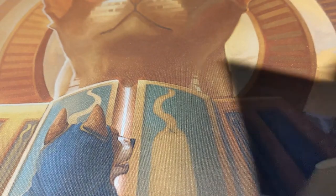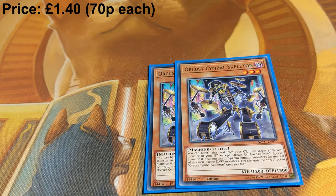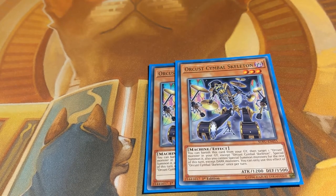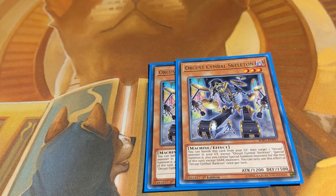Then we have two copies of Symbol Skeleton. This is your main extender for interaction during your opponent's turn, as it special summons any Orkust monster from your graveyard. All the Orkust monsters, when you use their effect, lock you into dark monsters. So this will generally be used for reviving Dingirsu in your opponent's turn to get material for IP Mascarena and to get a send with Dingirsu's effect.